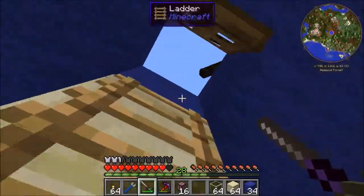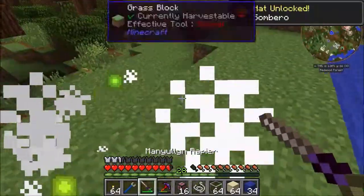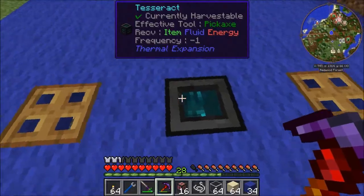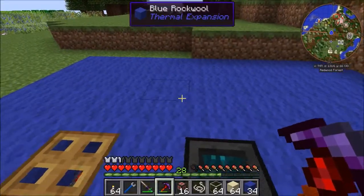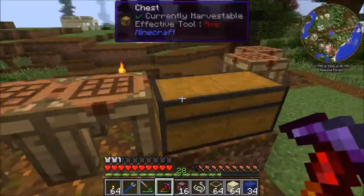By the way, I got a new rapier - it works great. This Tesseract is currently not sending because he doesn't have anyone to send to - we'll go ahead and set him up later. For now, what we're going to want to do is start building the building up here.